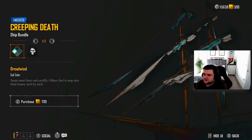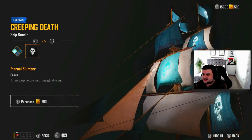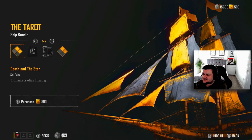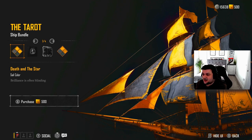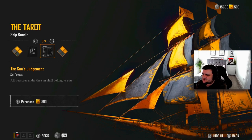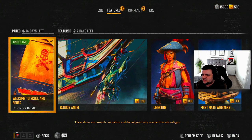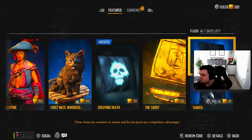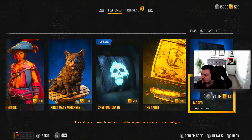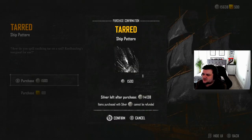Then we've got the First Mate Whiskers - keep an eye on your crew while you sail. It's got an earring and a peg leg. Then we've got the Creeping Death ship bundle - it's a sail colour. I don't like the white on that sail but I definitely like the skulls. We've got the Tarot ship bundle which has got Death and the Star - quite nice, the gold and black with a Fool's Fortune emblem. Then the Sun's Judgment around the sails. We've got Sir Reginald Grim which is a sail emblem - that skull with the swords. You can buy it with silver which is pretty cool. And then you've got the Tarred ship pattern as well.